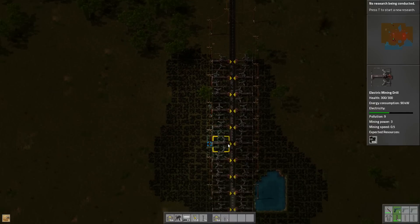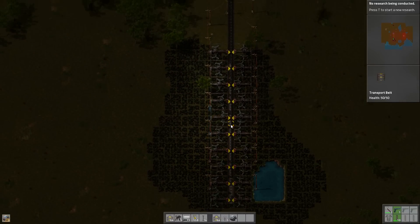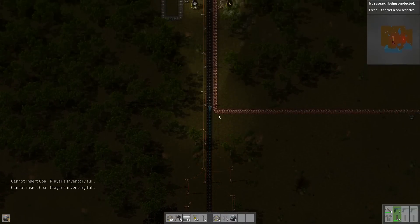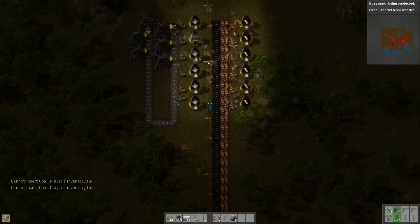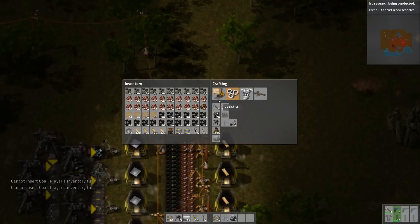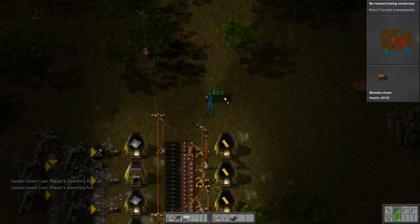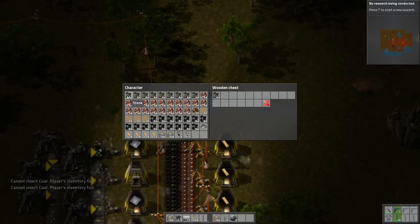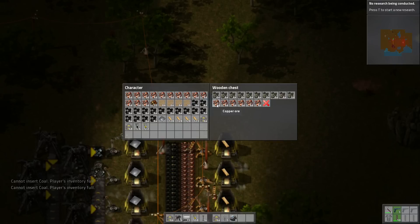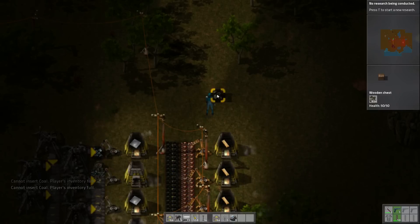There's still so much more of this copper that we could set up as a mining area. Where are we going to hide all of our junk that we don't necessarily need right this second? Let's put down a wooden chest here. We'll fill it up with stone and control-click to put everything over there. That's the stone chest.